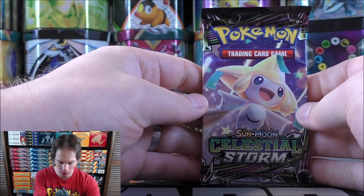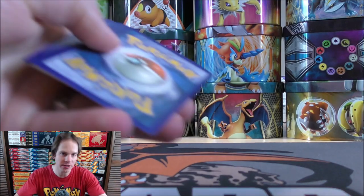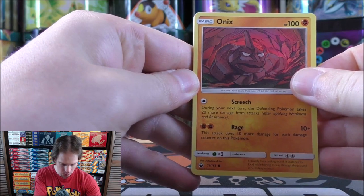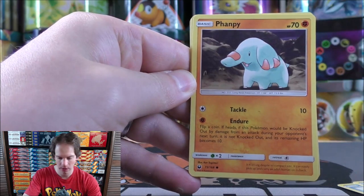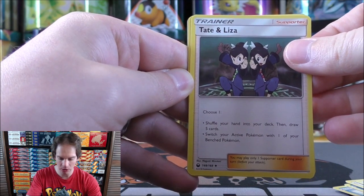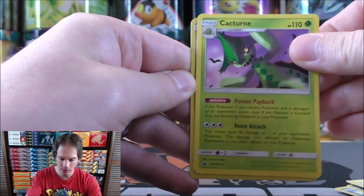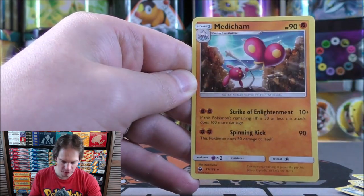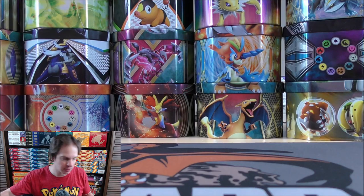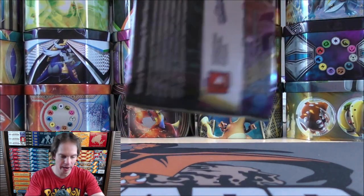Preferably something better than a Rare Holo. Celestial Storm is the oldest set of the four - Rayquaza GX is in the expansion, very good. First pack starts with Onix, Clamperl, Lotad, Finnpy, Wingull, Psychic-type energy, Tate and Liza - a decent supporter that lets you either shuffle your hand and draw five cards, or switch your active Pokemon with a bencher. Bills Maintenance, Cacturne, Reverse Holo of a Kartana which is a Rare. Two Rares is always nice. Final card is a Medicham. As a competitive player mainly in standard format, not getting anything great from Celestial Storm isn't a big disappointment.